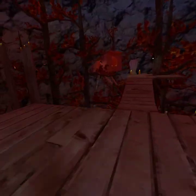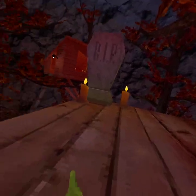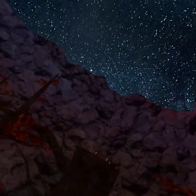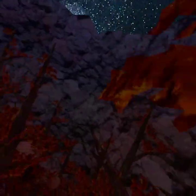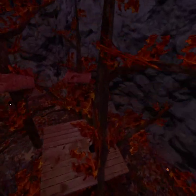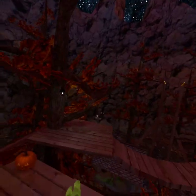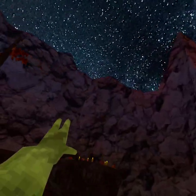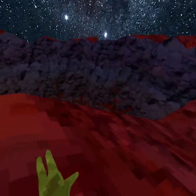So the first mod we're going to check out is fly. It's your normal, average fly — you just hold down and then you go all over the place. You just fly around and look around at the map.